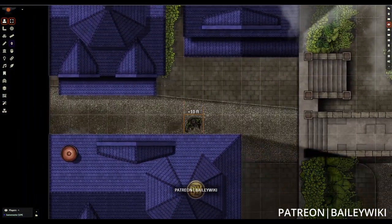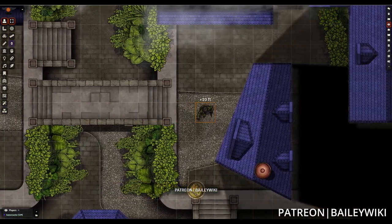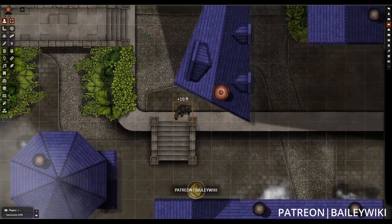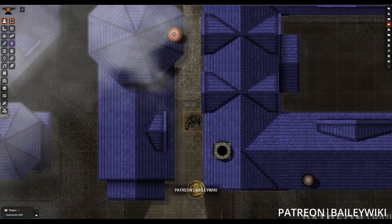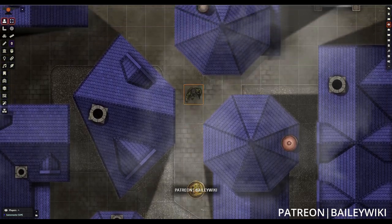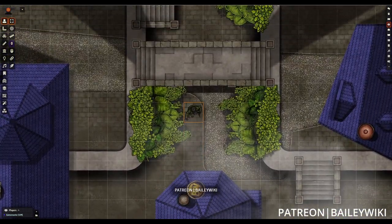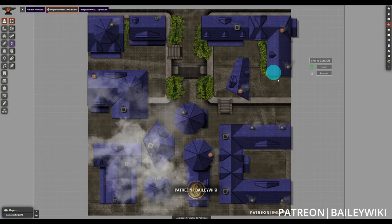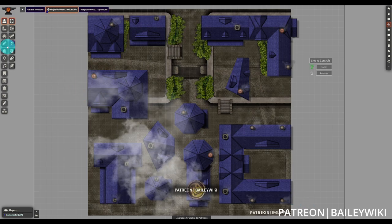The first scene we'll go through that we've added to the Bailiwiki Maps Pack is the Neighborhoods 01 scene. In this particular scene, we make use of the facade system that was introduced in the latest premium module from Bailiwiki, the Modular City System District Number One. These buildings are all facades — roofs that help bring life to sections of a city that you can populate with buildings where perhaps the interiors don't have interest to your players, but you want to make the city feel alive.